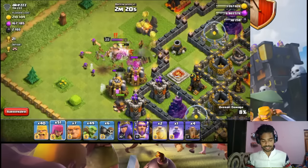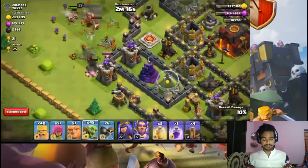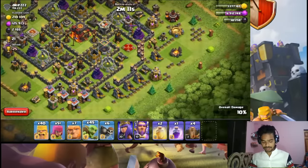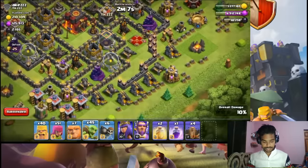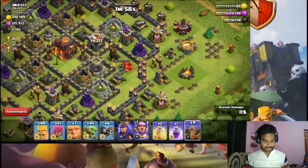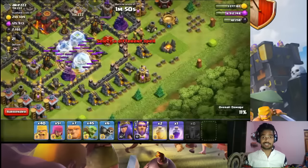We have 1 giant and a level 8 giant still alive, 10% still alive. We'll see what we will do — we are ready to attack. We will place our earthquake spells exactly on the cannon, wizard tower, and beach tower hopefully.